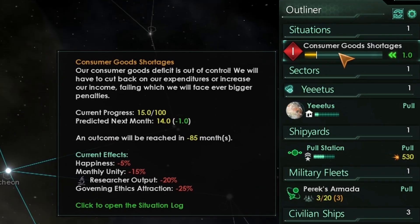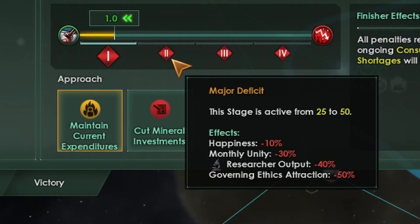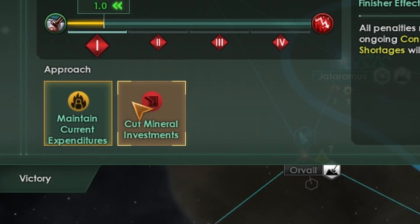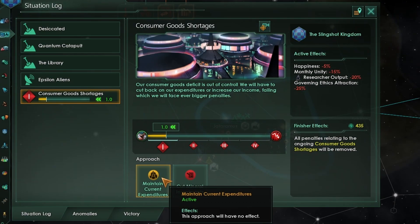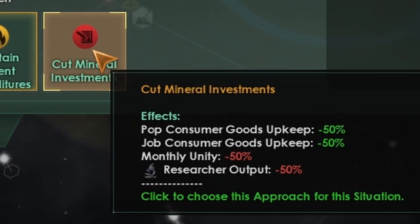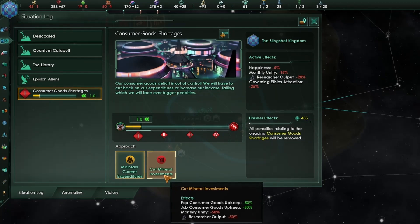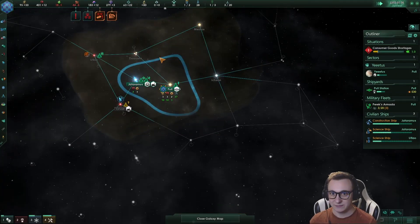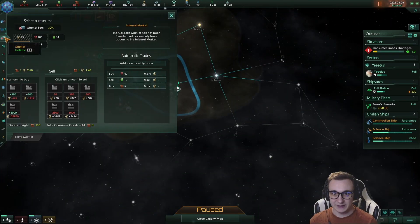Something new we have to be careful about is these new situations for shortages. I went below my consumer goods but I re-bought some because I'm trying to balance my economy as best as possible. Now we have new situations where it gets worse and worse at every stage. As soon as you dip under your consumer goods you get hits to happiness, unity, research output and governing ethics attraction. You can take different approaches like maintain current expenditures or cut mineral investments, which will heavily decrease your research output and unity but consumer goods won't be as affected. Instead of death spiralling with your resources you can actually maintain it, but you probably never want to do this unless you're really stuck. Do not drop below — it's even more important now that you watch that. Floating economy is harder now.